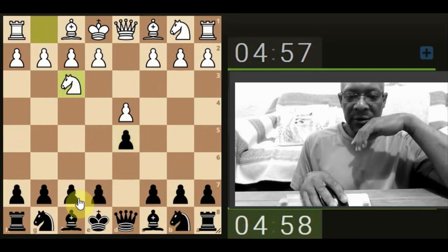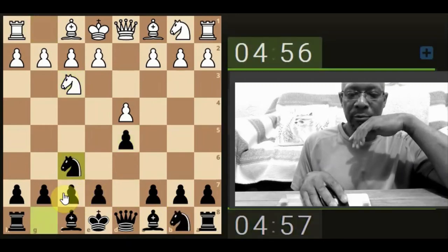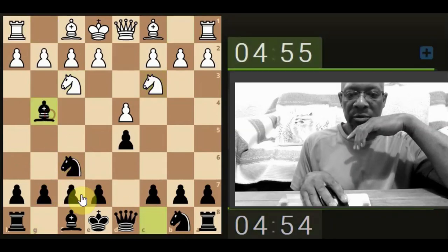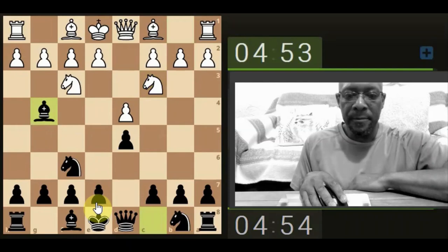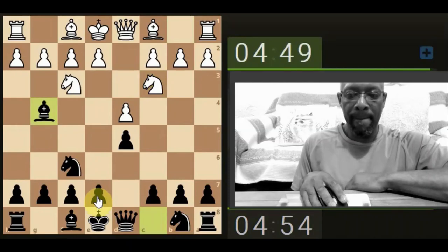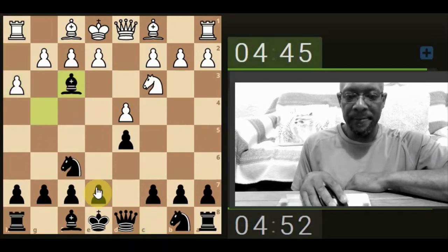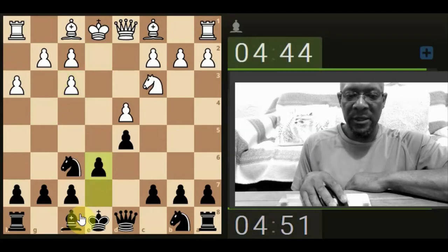Okay, five and all, let's get some practice in. Let's bring the bishop out. Let's take the knight, open up the dark square bishop.